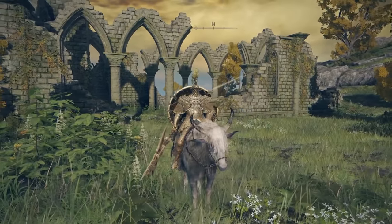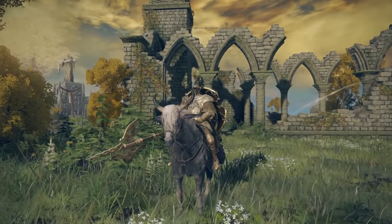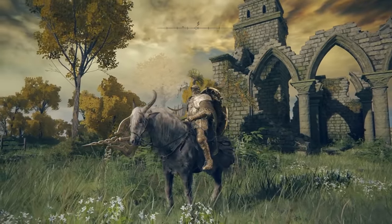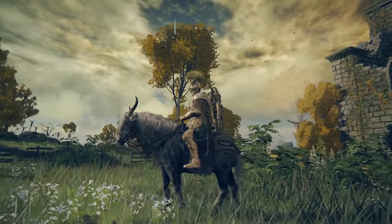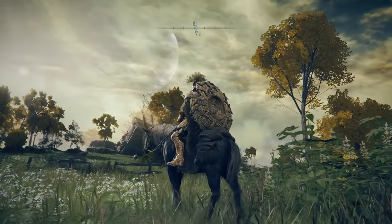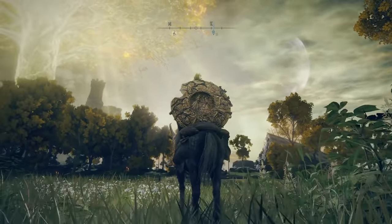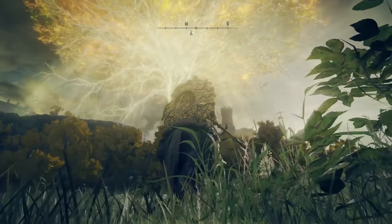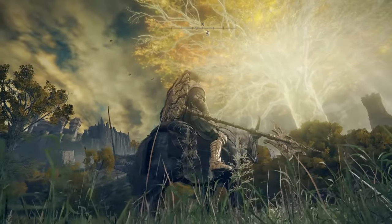The first place we need to look for information on the Tree Sentinels is their armor set. Every piece of this set is described as the armor of the heavy cavalry Tree Sentinels who serve the Erdtree — imposingly sturdy and nigh unbreakable, the grace of old yet lingers. The chest piece is also adorned with a cape featuring the mark of the Sacred Tree. These armor pieces imply that the Tree Sentinels may not serve a specific ruler such as Rika or Godrick, but the Erdtree itself.